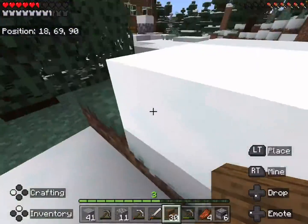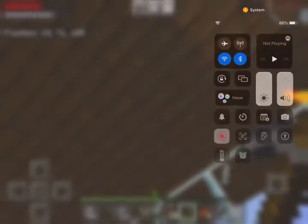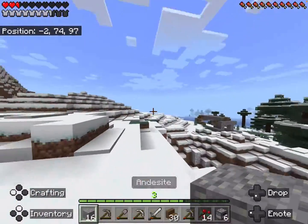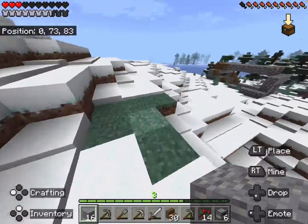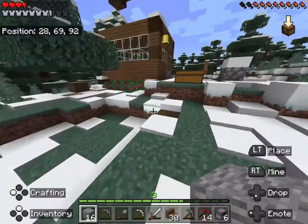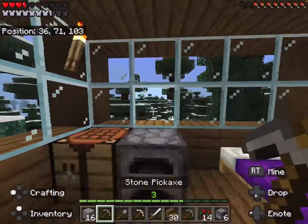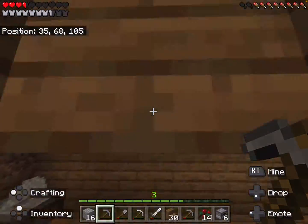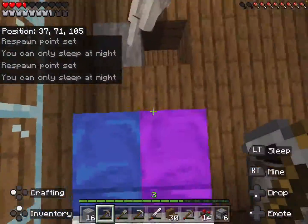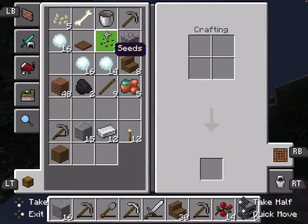I'm going to need to get a shovel real quick because I need to take out all the snow. I will come back when I have a bunch of cobblestone. I managed to get out of that cave somehow alive. My doggy is so low in health — he fell from like five blocks — so I'm going to hide him in my house because I do not want to risk him dying.